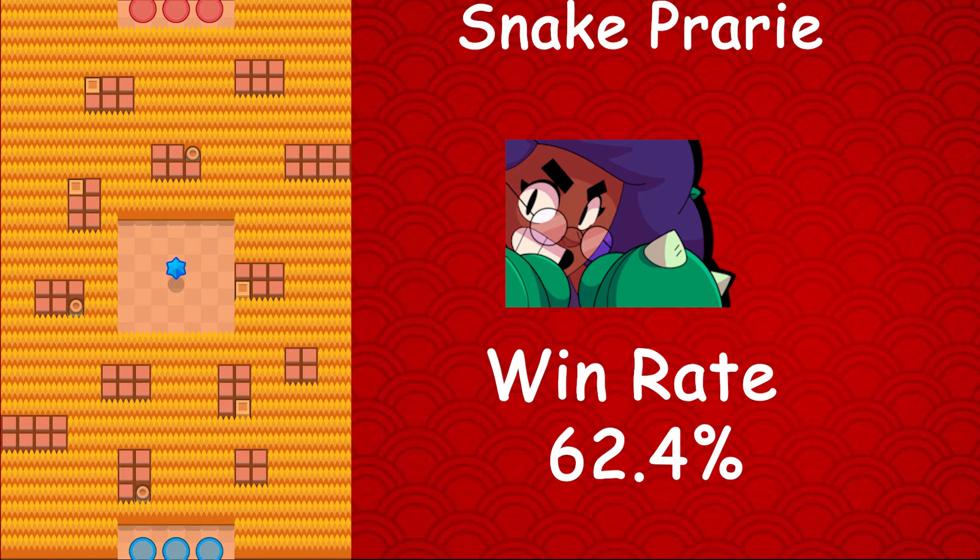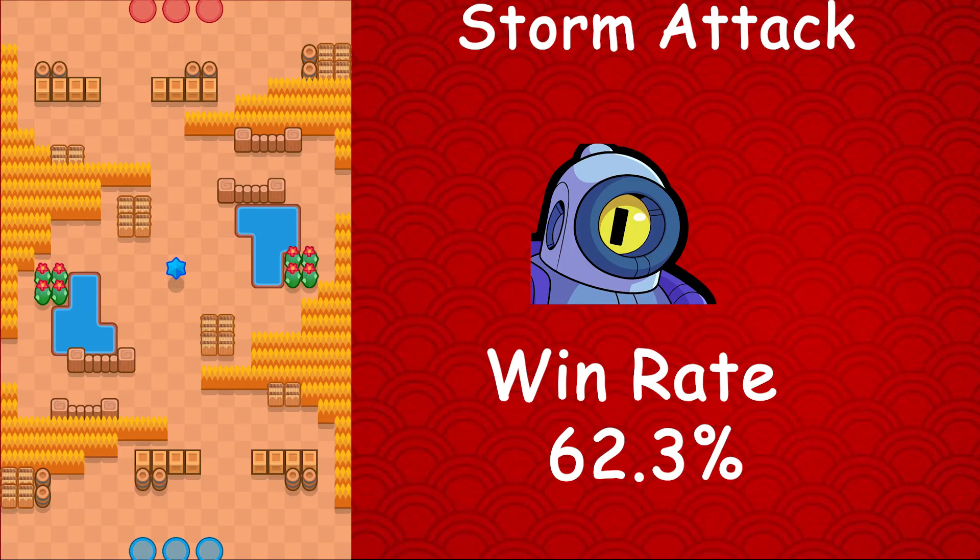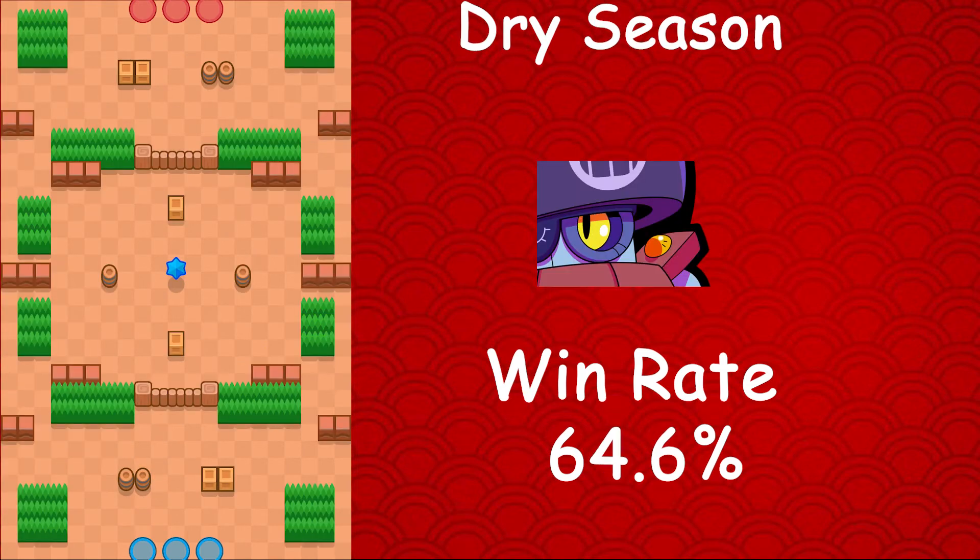Starting with the super rare brawlers: Rico's best map is Storm Attack — he has a 62.3% win rate, a 2.9% usage rate, and a 2% star player rate. Moving on to Darryl, whose best map is Dry Season — he has a 64.6% win rate, a 0.4% usage rate, and a 0.3% star player rate. On Shooting Star, Darryl has a 17.6% win rate, a 0.1% usage rate, and a 0% star player rate — almost as bad as Shelley.